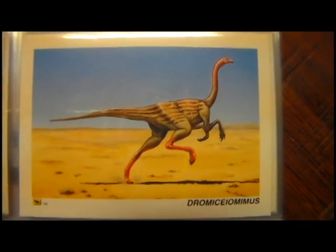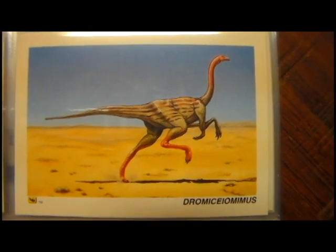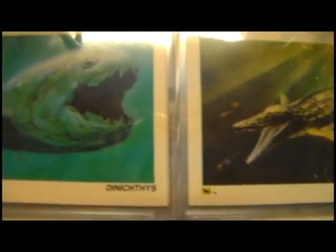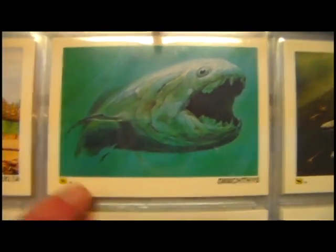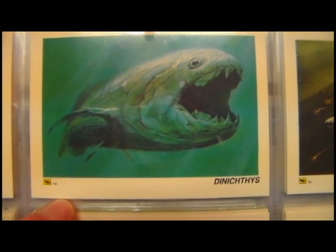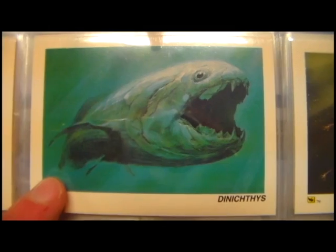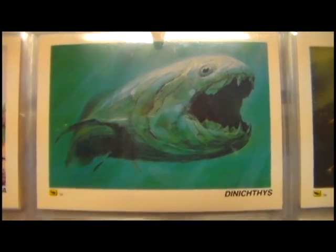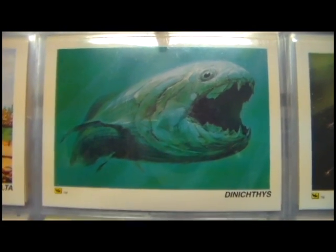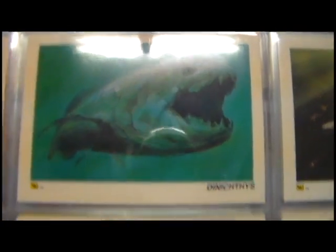Kentrosaurus — this set has a lot of the same dinosaurs as the other set, and then some new ones. Dromiceiomimus. Ornithomimus. This next one is a tough one — it's like one of those weird ones that isn't an actual dinosaur, it's just an underwater sea monster. I'm pretty sure this thing appeared in the Jurassic Park Builder game in the sea section, though it's been a while since I've played that.